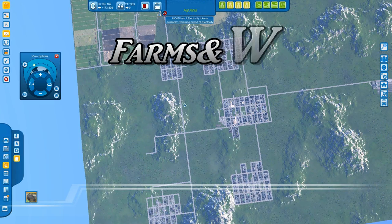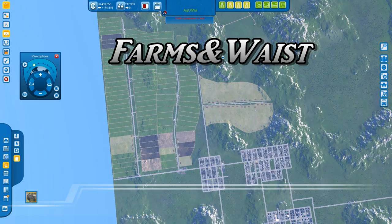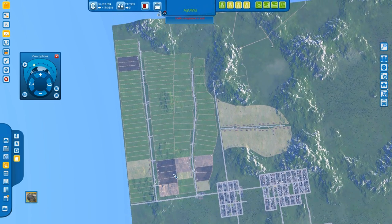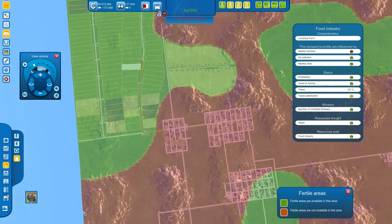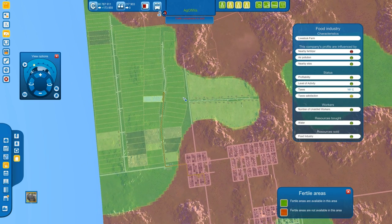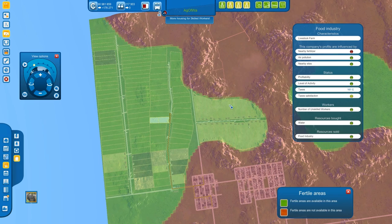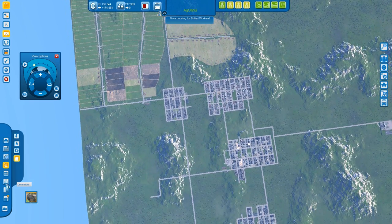Farms: it really doesn't make a difference which type of farm you build because all farms produce the same resource. It depends on your taste — I mixed them up a bit to give a different landscape. You can build different types of farms for design variety. In terms of size, when placing a farm it shows you a percentage — try to get it to 100% to maximize efficiency. Use up all the space you have in the farm area.